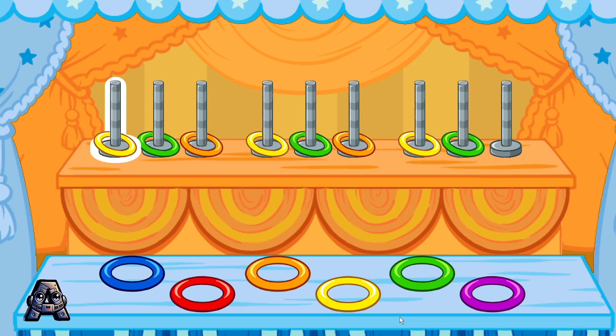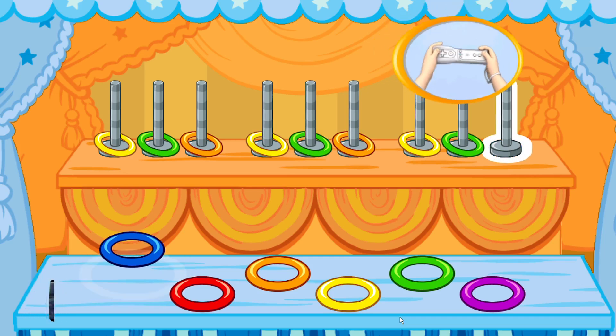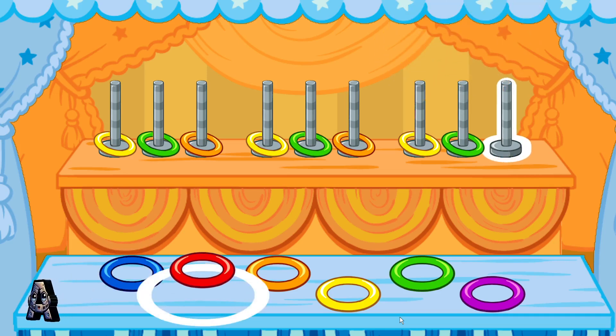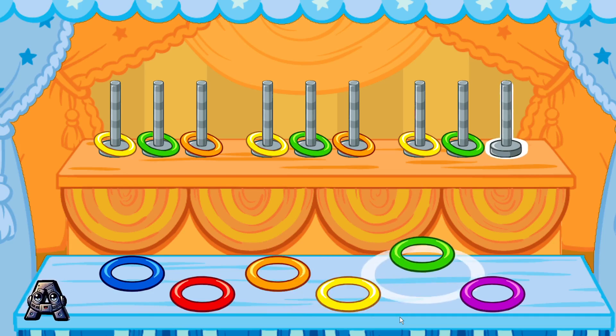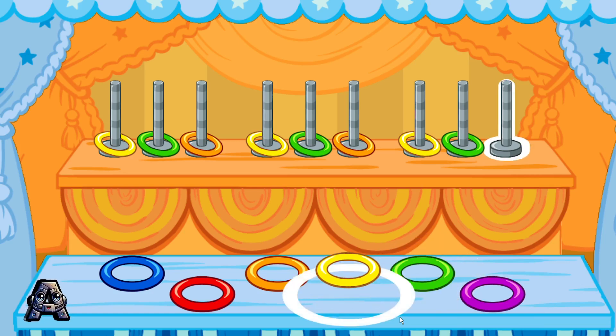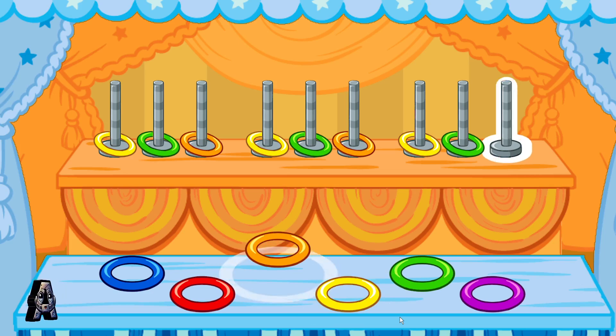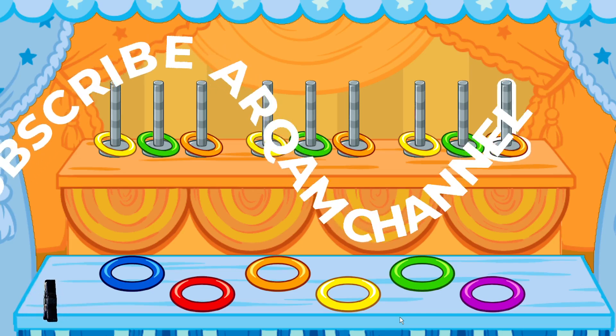Oh, another pattern! Oh boy, oh boy, oh boy! This pattern goes: Yellow! Green! Orange! Yellow! Green! Orange! Yellow! Green! To choose the next color in the pattern, tilt your Wii remote back and forth, then jump. The next color in the pattern is orange!